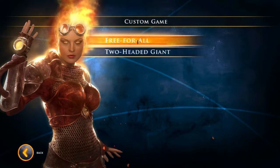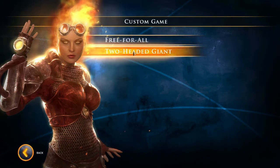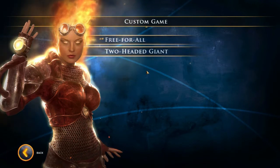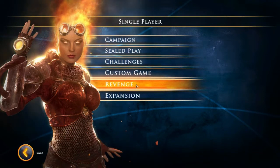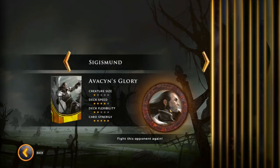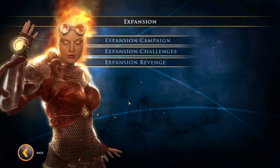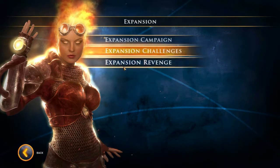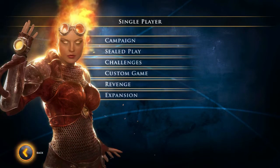Custom game — as it says, you can create a custom game and just play with the AI just for fun. Two-headed giant is a different game mode where you essentially team up with another person — two of you versus another two — and the teams have a unified life bar that you need to take down. The Revenge mode you unlock after completing the campaign, and this is essentially just battling the various villains throughout the campaign again for achievements and cards. The expansion gives you some extra campaigns, some extra challenges, and the revenge for that.